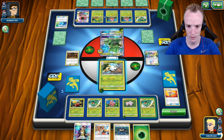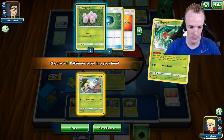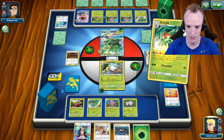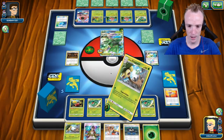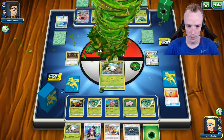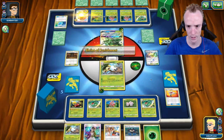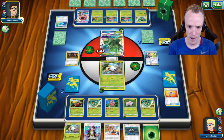I've got a Guzma for next turn. I do get the Rescue Stretcher — that is huge. I need to shuffle 3 and get this Exeggcute back. I probably should have waited on that Stretcher now I think about it, because it's the Exeggutors I've got really short resources of — that probably wasn't the smartest move. He's going to be able to one-shot this Exeggutor. So let's use Sunshine Grace to draw the Exeggutor out so I've got it in hand ready to roll. I use a Tropical Shake, hopefully getting a two-for-one trade. That Max Potion play was really clutch for him, but I keep him under pressure.